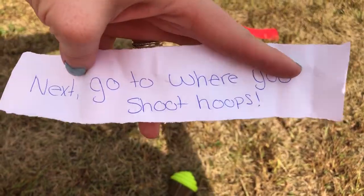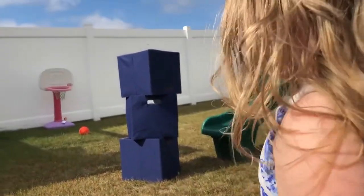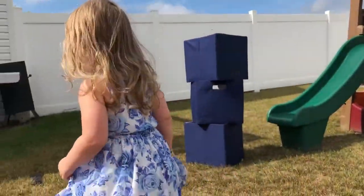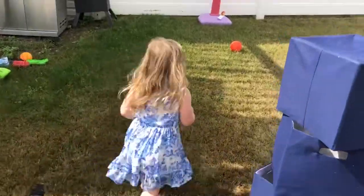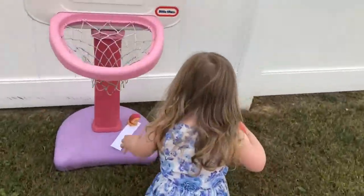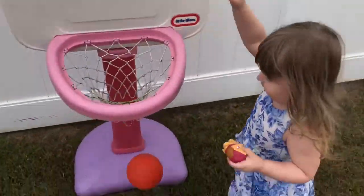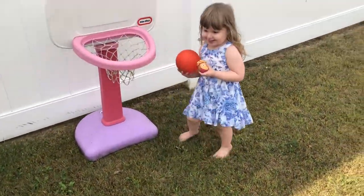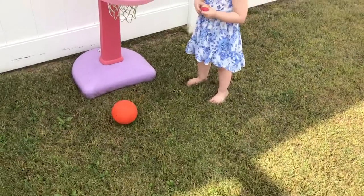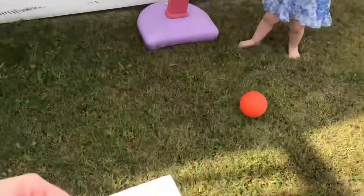Next, go to where you shoot hoops. Where do you shoot hoops at? Do you see a basketball anywhere? There's sky on there. There is sky. What does the note say? Shoot three hoops, then flip this card over. Alright, do it three times. One. Do it again. Two. One more. Three. Now we get to flip it over.